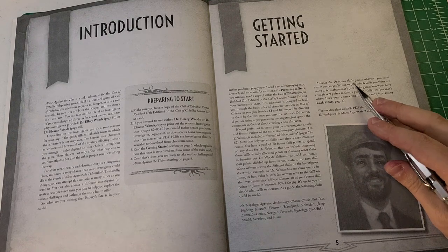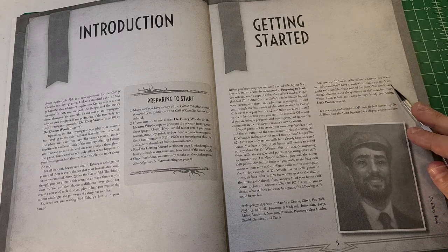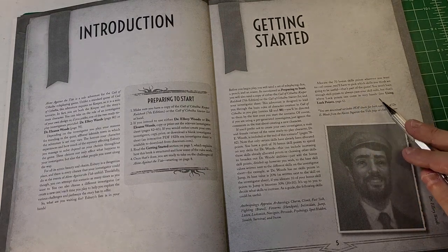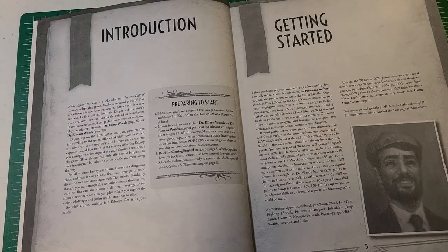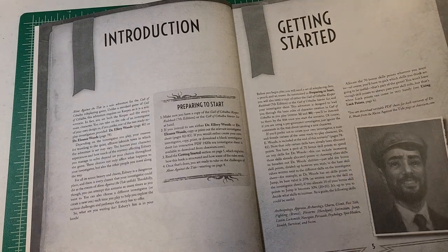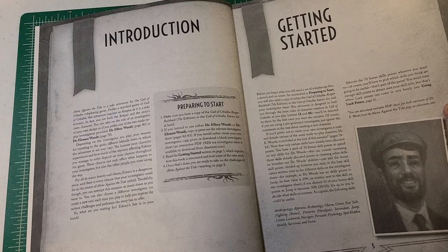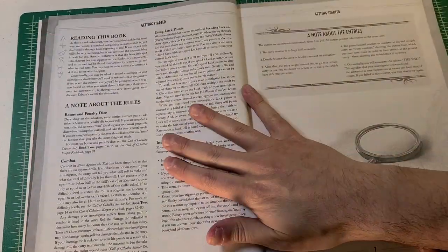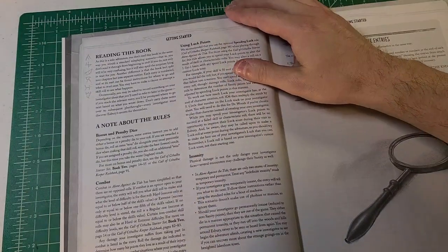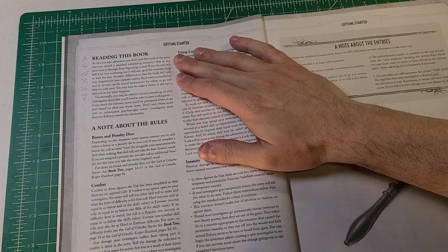Allocate the 70 bonus skill points wherever you want — that's part of the game. You won't have enough skill points to always pass your skill rolls, but that's where luck points can come in very handy. Also note that you can download writable PDF sheets for both variants of these characters at chaosium.com if you'd rather have the numbers typed in.